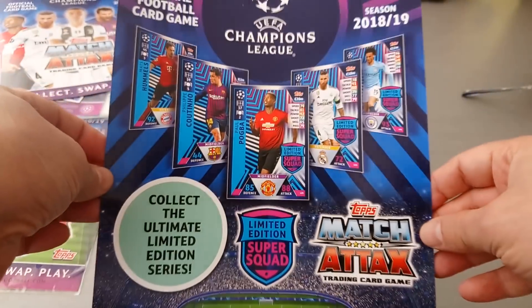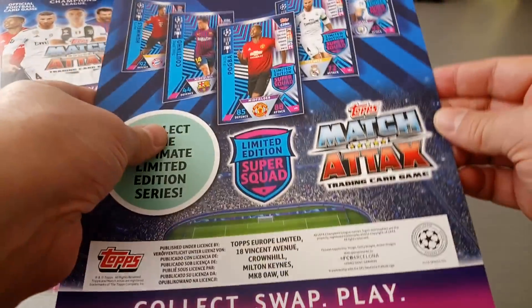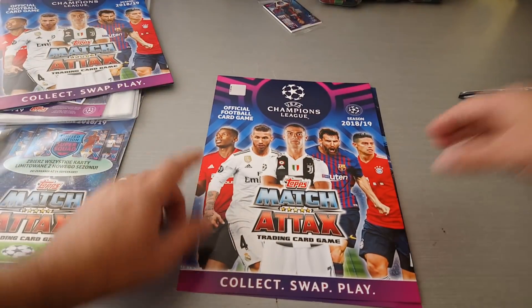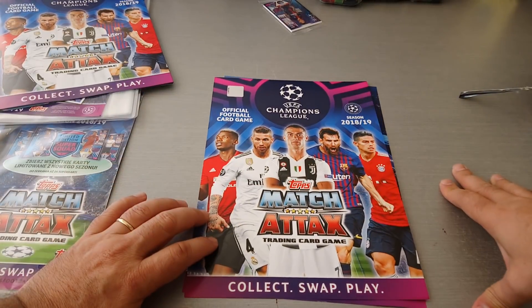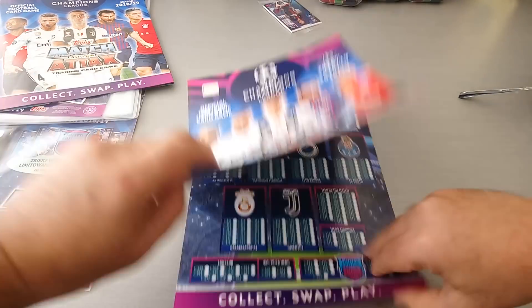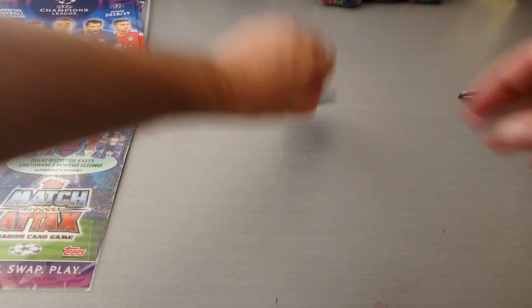The limited edition cards — they're calling them super squad. We get of course the big two: Ronaldo and Messi, plus James Rodriguez, Pogba and Sergio Ramos on the play mat. Let's have a look at the cards.